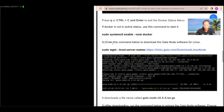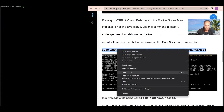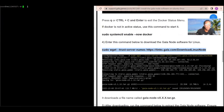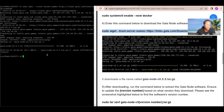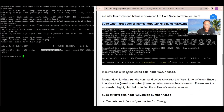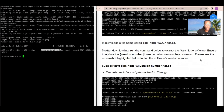The next step is step four: download the Gala node software for Linux. Copy the command from the guide and paste it into your VPS, then press enter. This will download the Gala node software. Note the version that was downloaded — for example, Gala node V3.2.5 — because you'll need this version number in the next step.